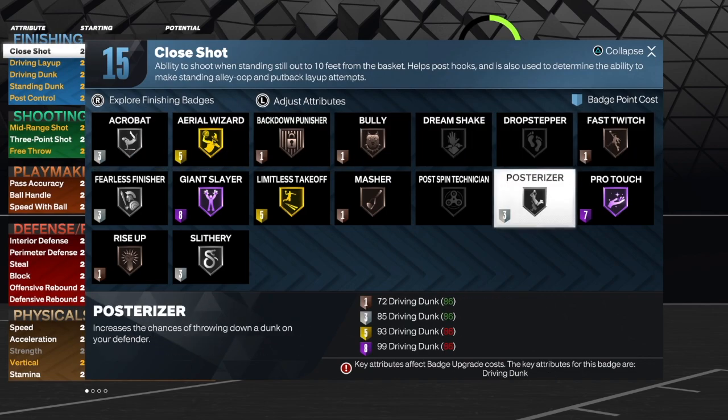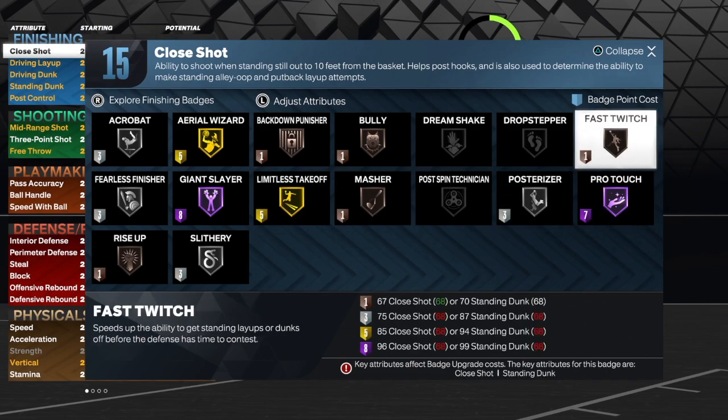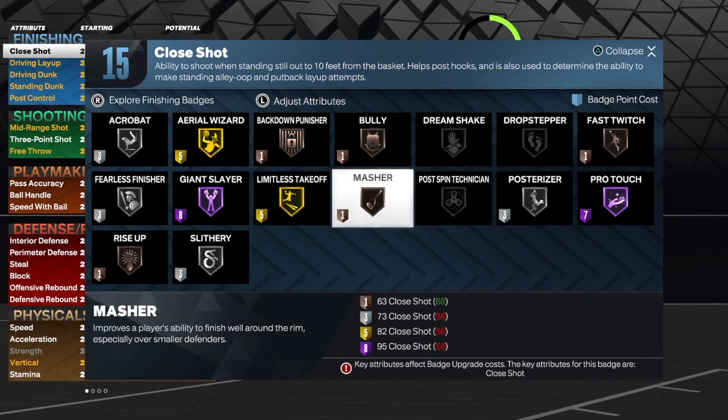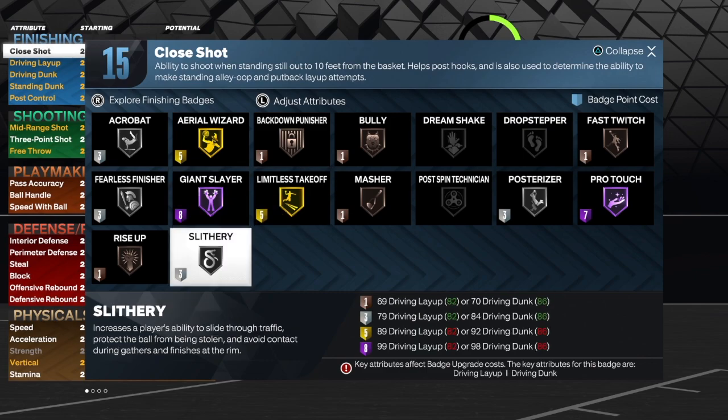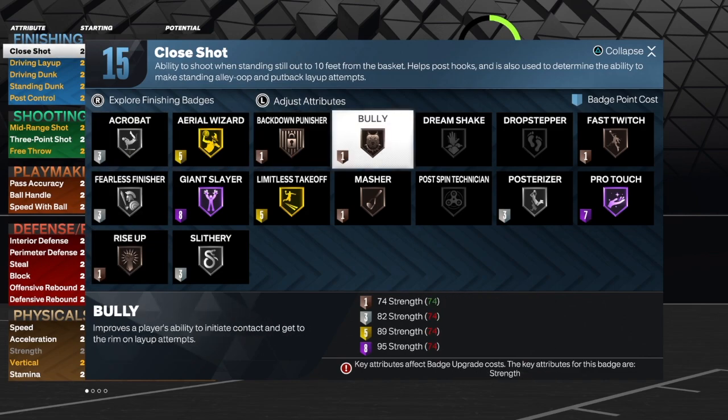We'll use fast twitch bronze, posterizer silver — that's four. Limitless takeoff on gold, that's nine. Slither on silver, that's 12. Fearless on silver, that's 15. If you want rise up and bully, go ahead and add two extra badges to your build and you will get those badges. But for the main things about this build, put those first and then go to the other stuff.